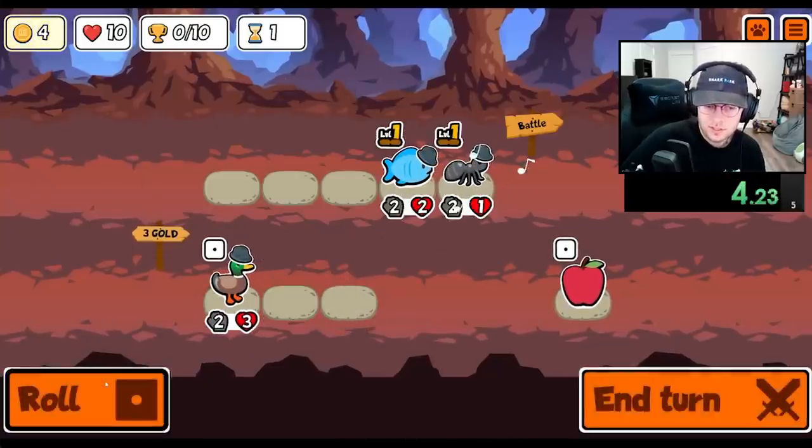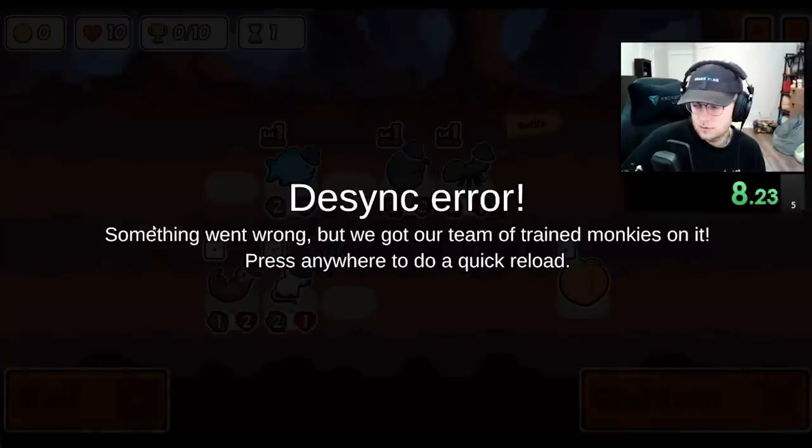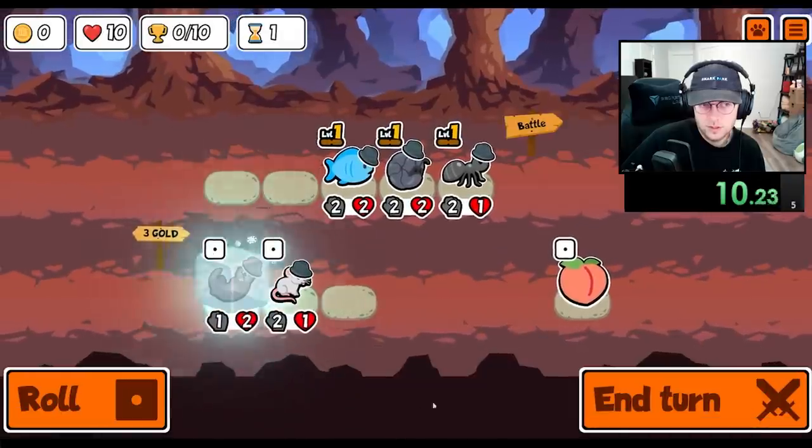Hey everybody, I'm unlocking every sticker and badge in Super Auto Pets in order from A to Z. Today we're going for the Raccoon, which is a tier 2 unit that before attack will steal the opposing pet's held food.